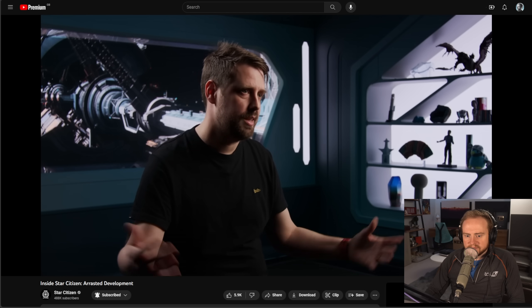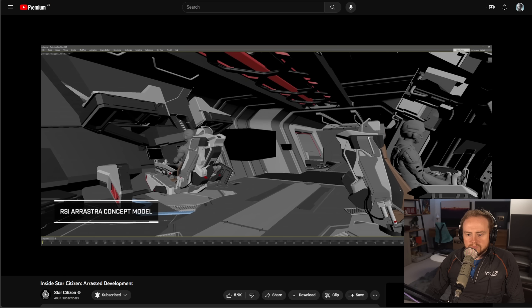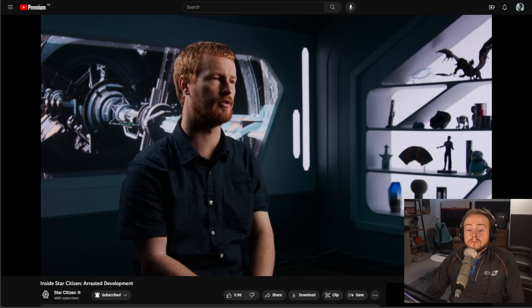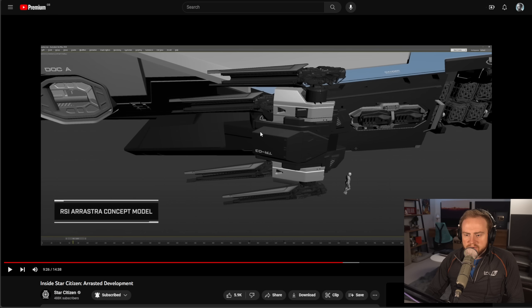This really lets you step into professional-level mining without requiring a full capital ship. There are multiple stations for different people to actually mine at the same time, all sat together in a very RSI-style bridge section. The remote turrets on the Arastra all have some level of transformation in terms of their location - the two at the front can slide backwards and forwards.